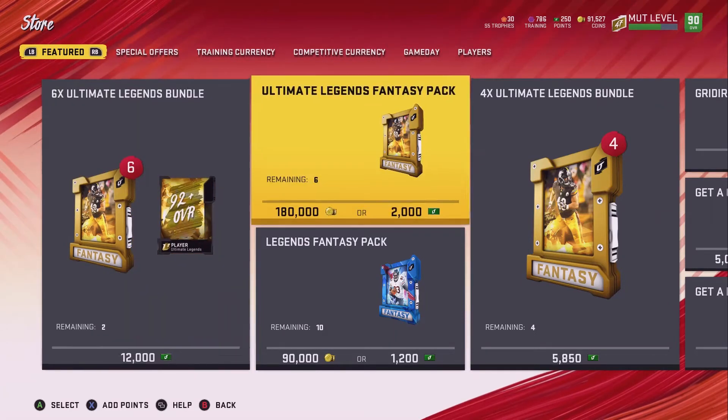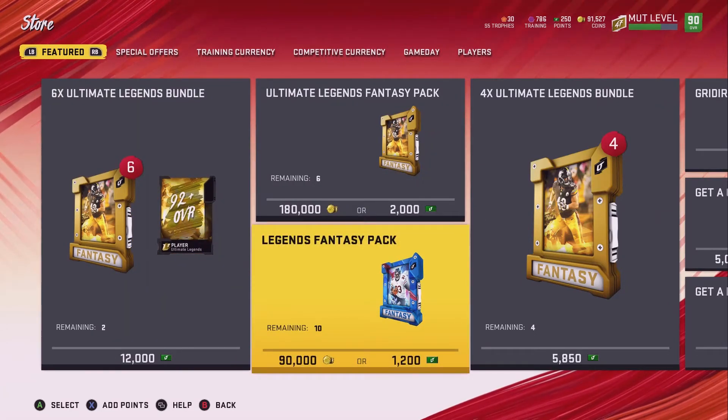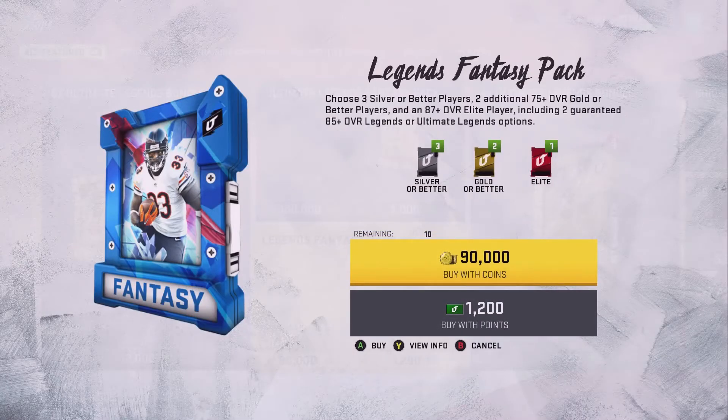Today, I'm actually going to be doing the Boomer Bust Legends Fantasy Pack for only 90,000 coins. It says: choose 3 silver or better players, 2 additional 75-plus overall gold or better players, and an 87-plus overall elite player, including 2 guaranteed 85-plus overall legend or ultimate legend options.